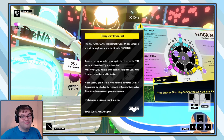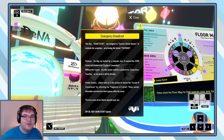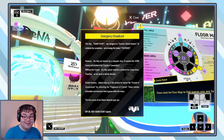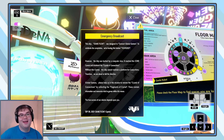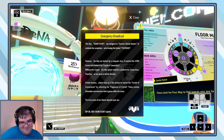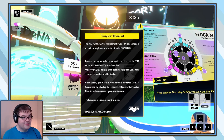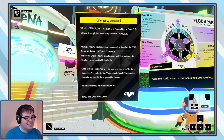It reached the core central and shattered the crystal of connections. Without this crystal, the ship cannot maintain a platform for connections. Therefore we are about to fail the directive. Attention all global gamers — Tokyo Game Show VR needs your help. In order to keep the place afloat, they need those wacky digits on. Global gamers, please help us in this mission to restore the crystal of connections by collecting the fragments of crystal. These contain information and memories vital to games within the venue. The true success of our mission depends on you.